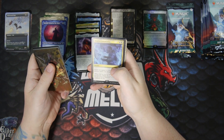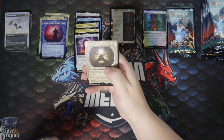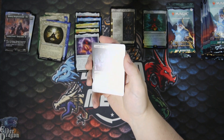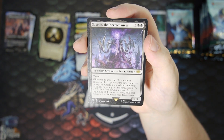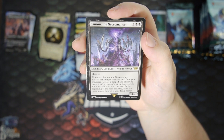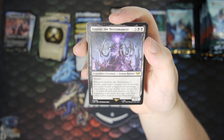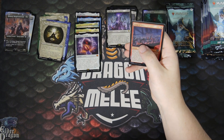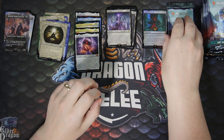Uncommons again. Gothmog — which we got already in the scene. We got Sauron the Necromancer — five mana 4/4 with menace. Whenever he attacks, exile target creature card from your graveyard to create a tapped and attacking token that's a copy of that card, except it's a 3/3 black wraith with menace. At the beginning of your end step, exile that token unless Sauron is a ring bearer. That can be good if you've got stuff in your graveyard. And a foil uncommon and a token.